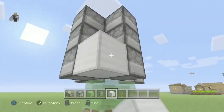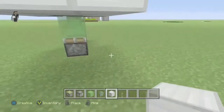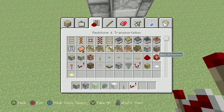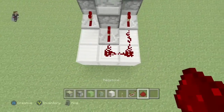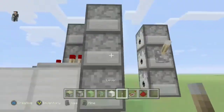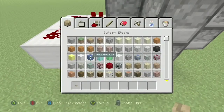Put building blocks like this — so it's three, two, and three. Then get repeaters and dust like that. Put a lever here in the middle and a button here.